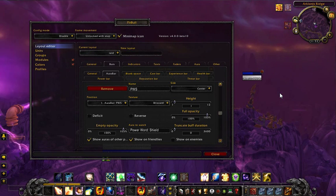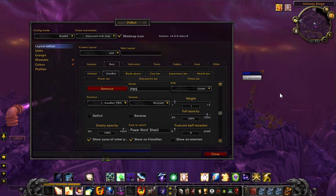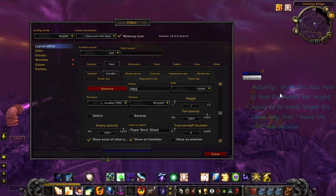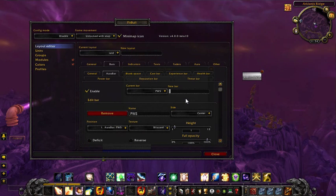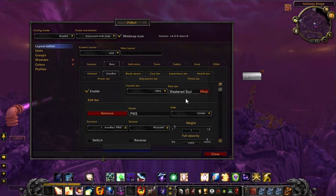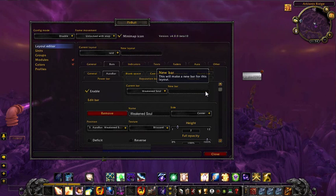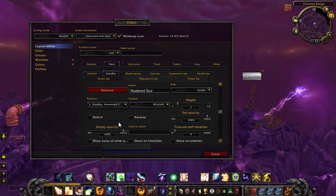That bar is a little bit wide, but I think it's because I'm in a windowed mode that's a little small for the purposes of this video. Now the other thing I want to track is the debuff of Power Word Shield, which is Weakened Soul. For 15 seconds after you cast it, Weakened Soul is on someone and you can't recast Power Word Shield until that goes away.